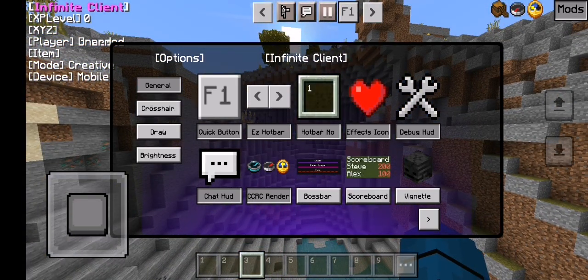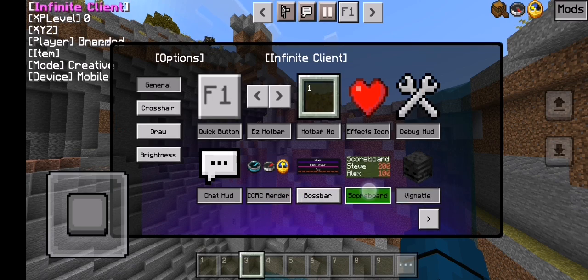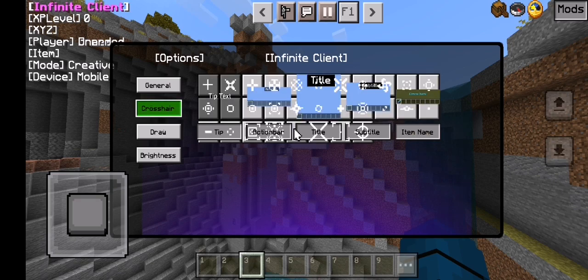There's a render compass right there, boss bar — I don't really know how to use that — scoreboard, which I also do not know, and big net — what the hell is big net? Then there's more: tip text, tips, action bar, title, subtitle, and item names. I don't know what that is — I'll turn this off.